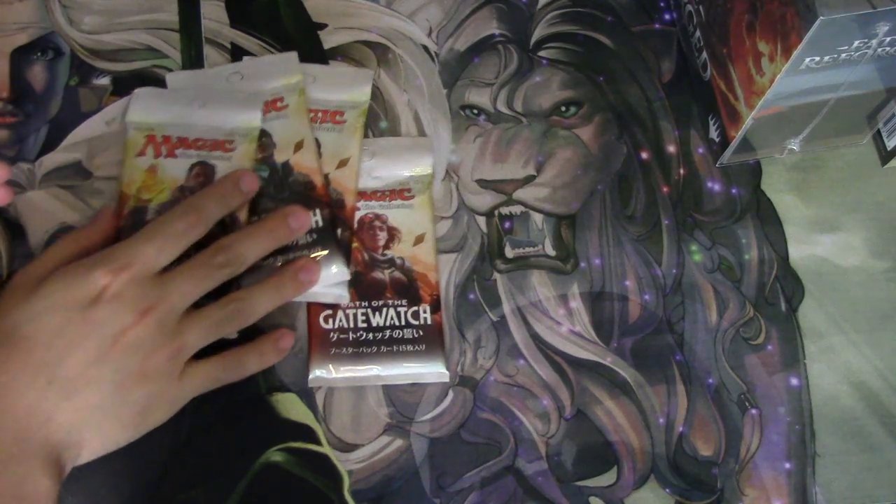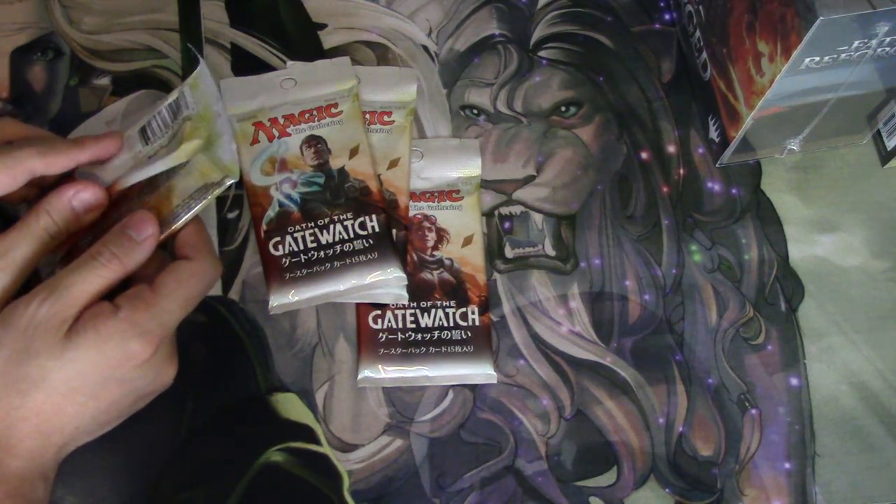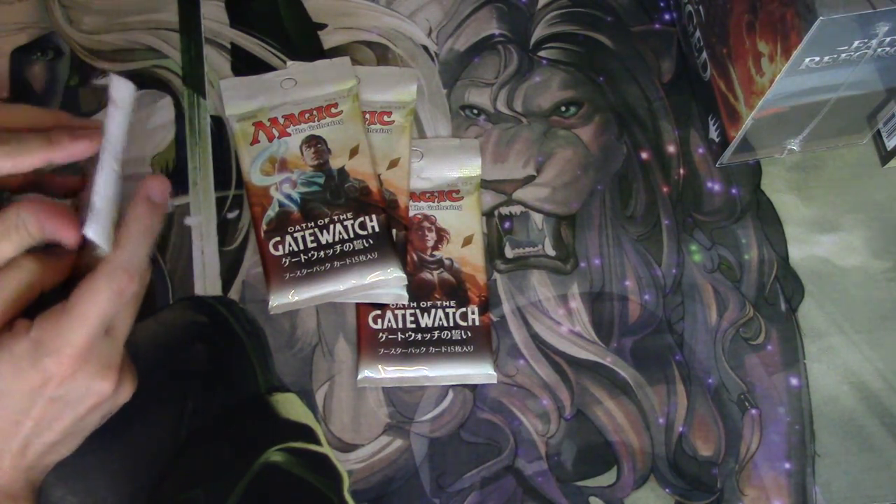We're going to open four Japanese packs, then a fat pack of Fate Reforged, hoping to pull Ugin or a Fetch Land, and then another Oath of the Gatewatch. So here we go.